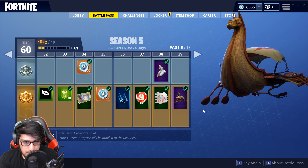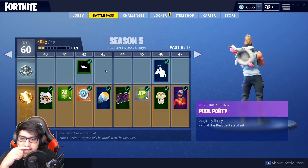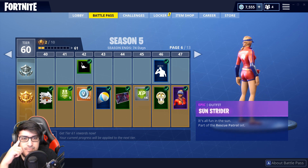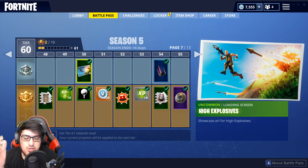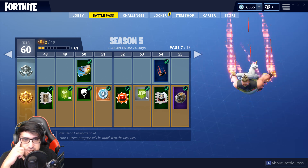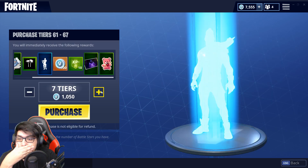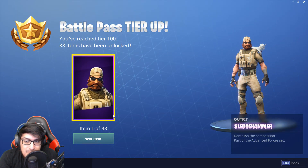We've got some more emoticons and sprays, the beach ball, and a Calculated emote — two plus two equals four. We've got the Sun Stratter skin, part of the Rescue Patrol set, a pretty cool skin. Over here we've got High Explosives, a Glitch in the System contrail, and the Rear Guard back bling. Then there's the fancy golf ball, and I'm going to make a little purchase here for some tiers.